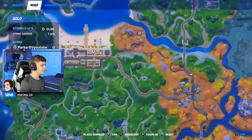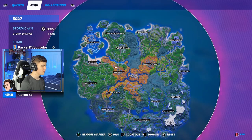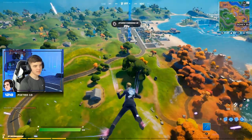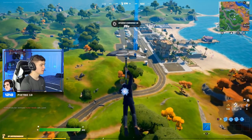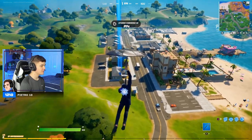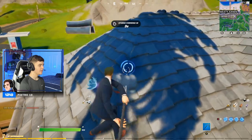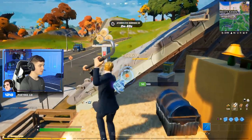Alrighty guys. So you want to head over to Sweaty Sands to this house right here on the corner. We'll go ahead and drop in, and remember guys, the chest is not a 100% spawn rate — it's like that for every single thing in the game, sadly. But let's hope it's here. It'll be on the right side of this building at this part that sticks out. I hear it — we've got it. There we go. The bunker chest.